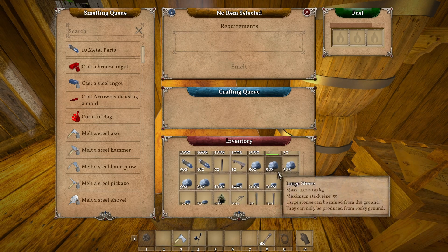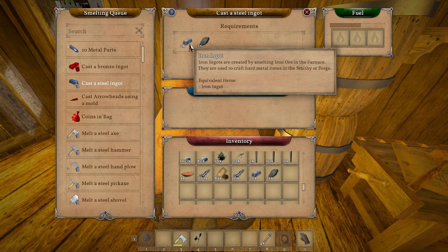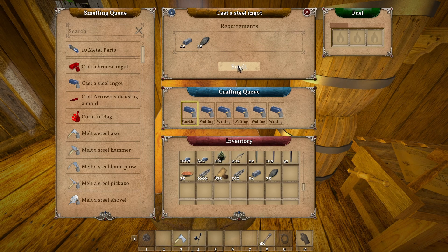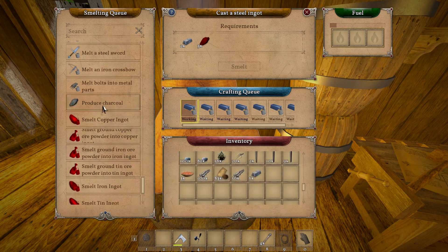Okay, it is done. All right, so we need to make eight of these - oh man, it takes two ingots each and three of those. Holy crap, we're not gonna be able to make that many - seven, because we're gonna need some more charcoal. Wow.